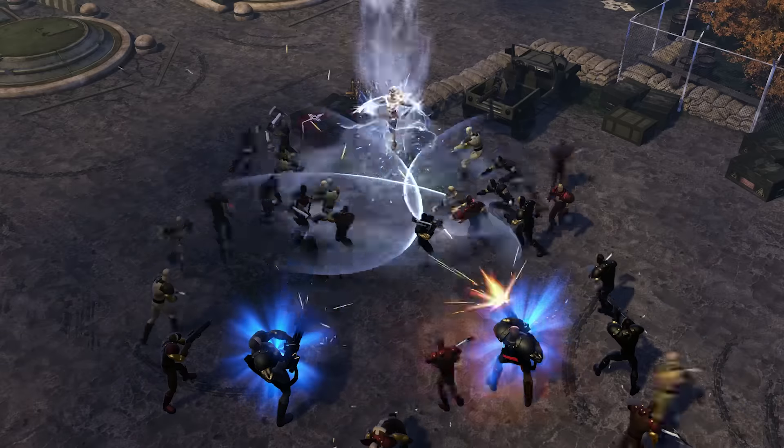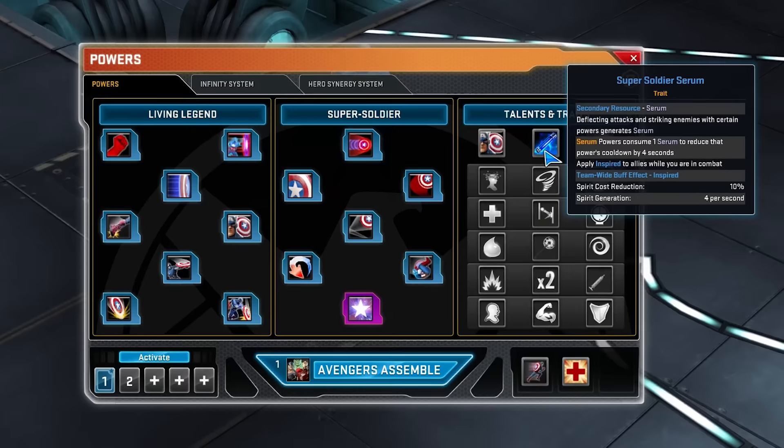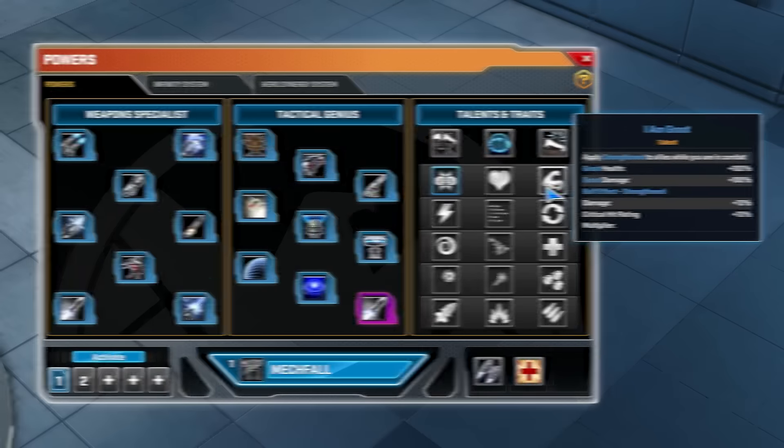Plus you have visual updates that come with that — a lot of new animations, a lot of new effects. There's a lot of changes that we've made to the game. I think the removal of power points and adding in talents and traits for the heroes is one of the coolest things that we're doing right now.